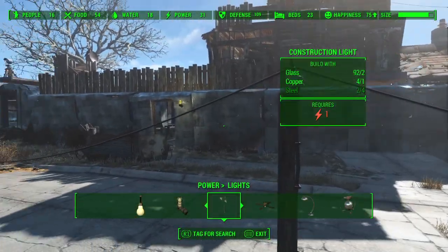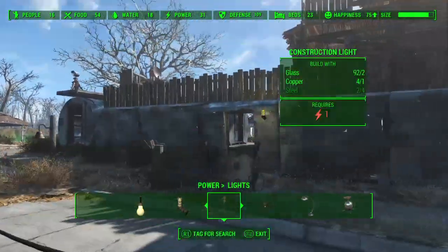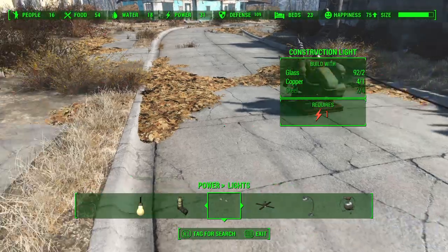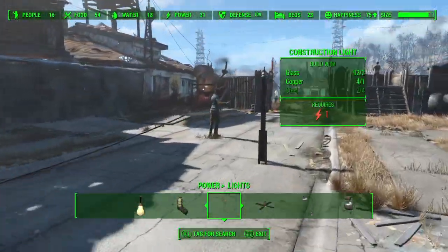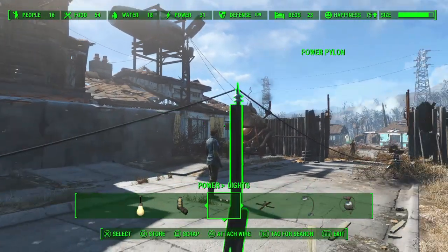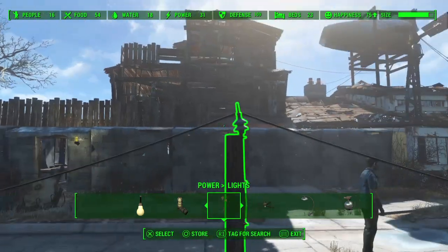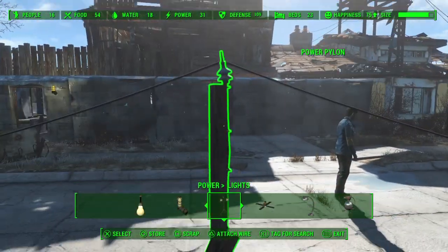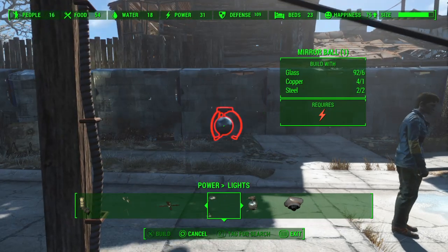So pylons are important for that reason. They allow you to intelligently send power from one generator or even multiple generators — you could build a couple more and have a generator farm going. You run those wires to even a single pylon or multiple pylons, and they essentially act as bridge points for any power coming through their way. Power conduits function in a similar manner, but have an extra bonus that we can take advantage of.